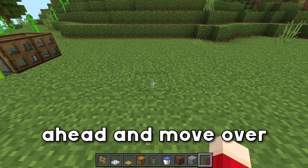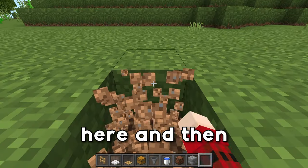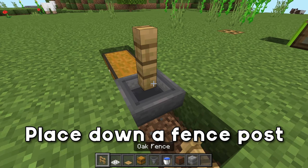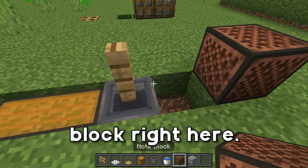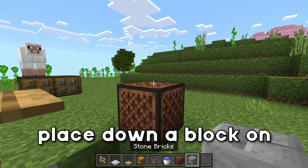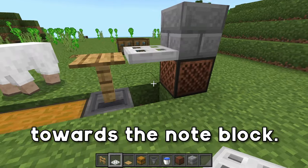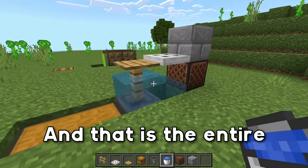Move over 5 blocks, then dig out 2 blocks right here and then 2 more blocks. Place down a double chest, run a hopper into that chest, place down a fence post on top of the hopper, place down a note block on the end of this block, place down a pressure plate on top of the fence post, place a block on top of the note block, and then place an iron trapdoor so that when you step on the pressure plate it opens upwards towards the note block. Waterlog the fence post, and that is the entire thing done.